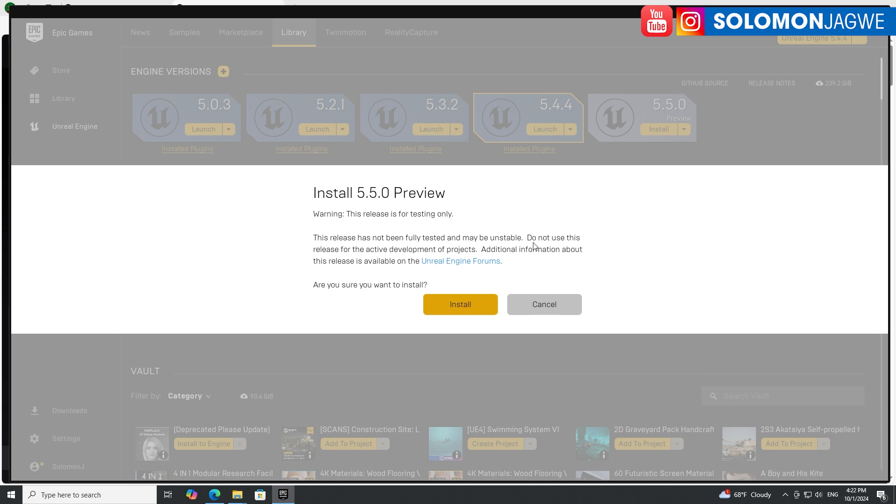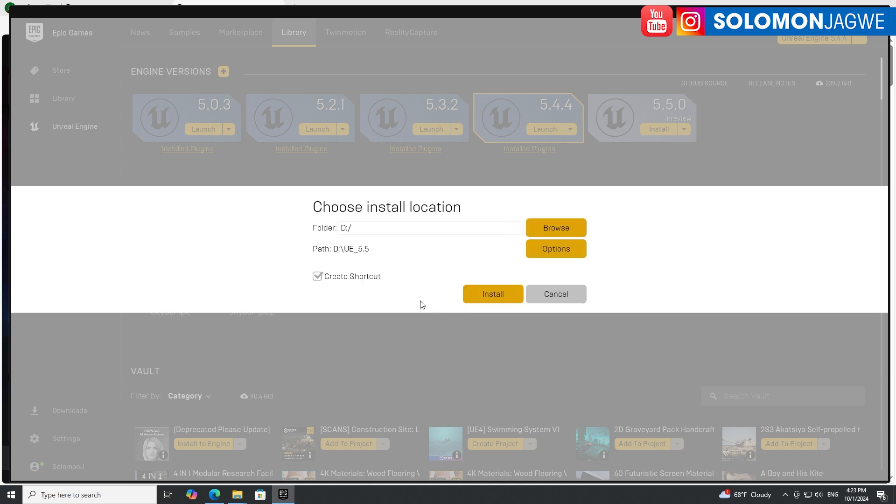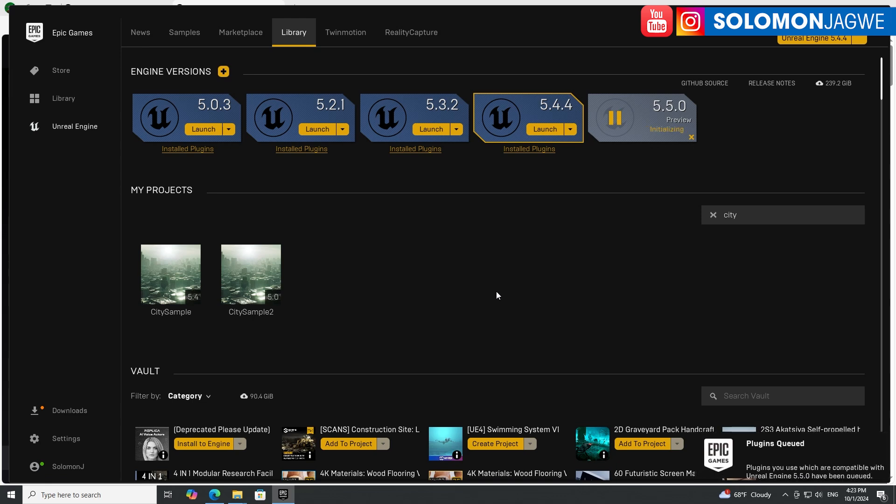I'm going to be testing mostly my favorite new feature, which is Mega Lights — that one I'm definitely trying. Click Install, find a drive — I usually install on my D drive, which is an SSD, and it performs much better. You'll need about 14.1 gigabytes of installation space.